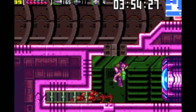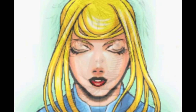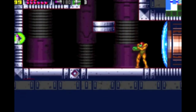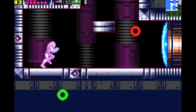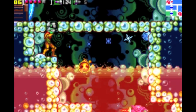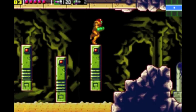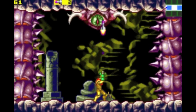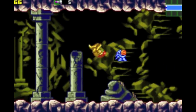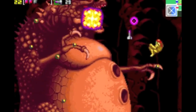Metroid Zero Mission is simply amazing. This completely triumphs over the original, hands down. Nintendo took everything that made Super Metroid good as well as things that made Fusion good to produce this beautiful game. But it's not perfect. The only two things I can complain about are the length and the difficulty. This game is short — like really short, even shorter than Fusion, and has got to be the shortest Metroid game in existence. And the difficulty is ridiculously easy; one of the easiest games I have ever played, and certainly the easiest Metroid game so far.